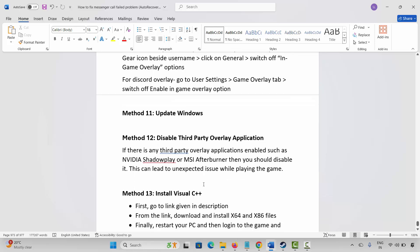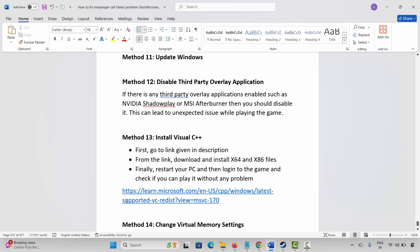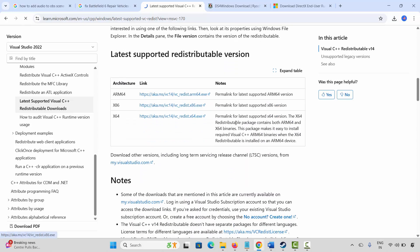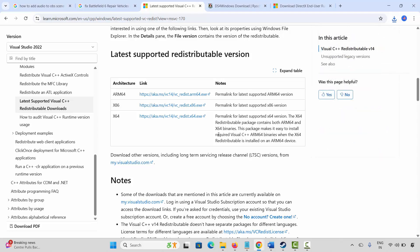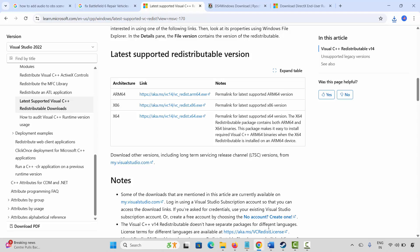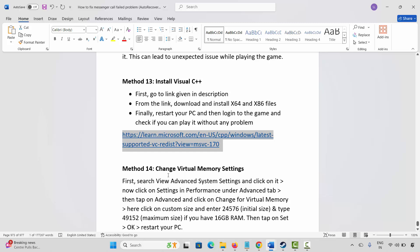The next solution is to install Visual C++ files. Go through the link provided in the description, paste it in your browser, scroll down, and download the Visual C++ files. Once downloaded, open the file and select the Repair option. Wait for the setup to complete, and once you get a Setup Successful message, close it and restart your PC, then log into the game and check.